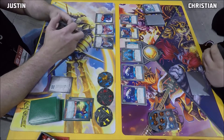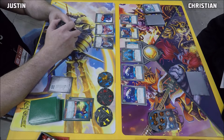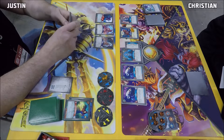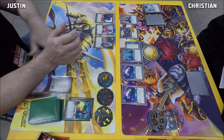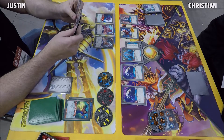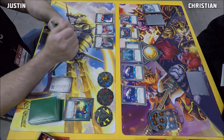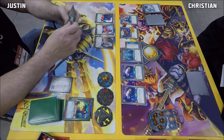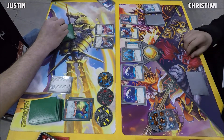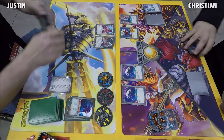He doesn't want to go Shadows but he does want to get Christian off a key, so he may be forced to go Shadows and just do the Fagin bouncing Urchin back business, stealing an Amber — but that doesn't really progress his game too much, especially if he's not playing any cards out of hand. So you've got to decide: slow your opponent down a little bit, or progress your game. Most likely he's going to go Untamed and fight Sutterkin with the Niffle Ape.